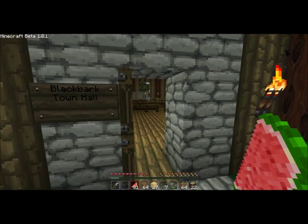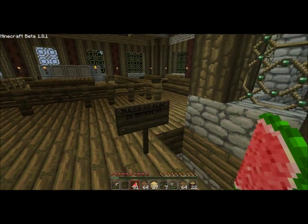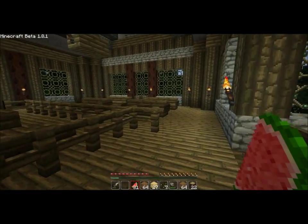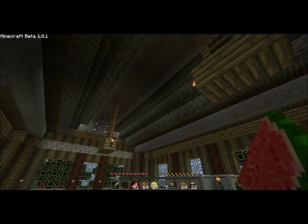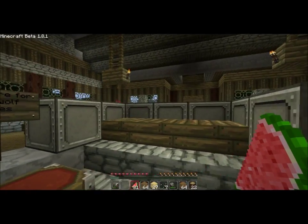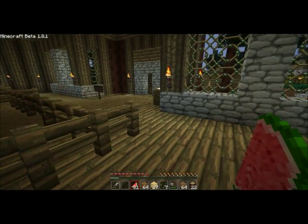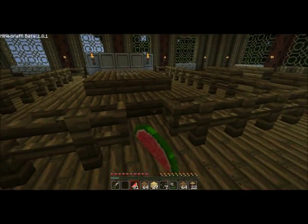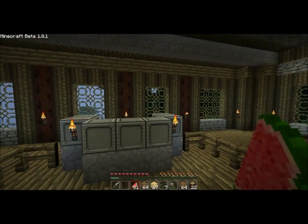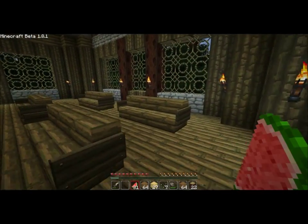Let's show the town hall. These are just the stands for the villagers in the town hall courtroom. This is the judge's stand. These are iron blocks, in case you cannot tell.